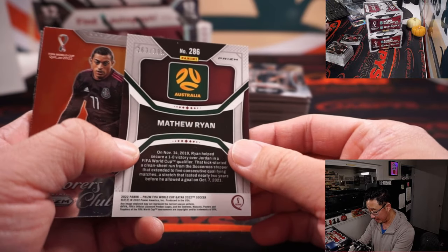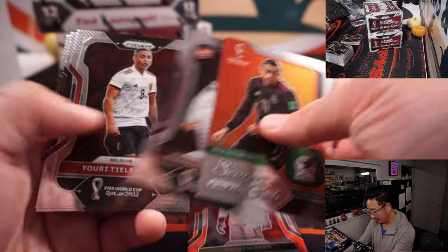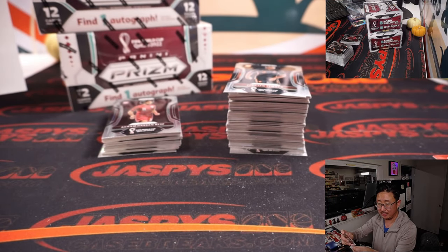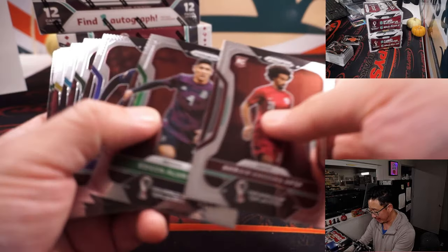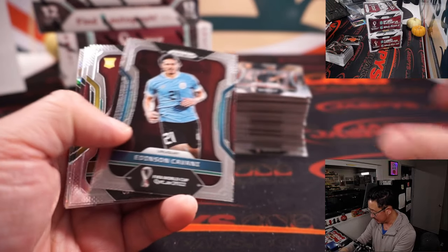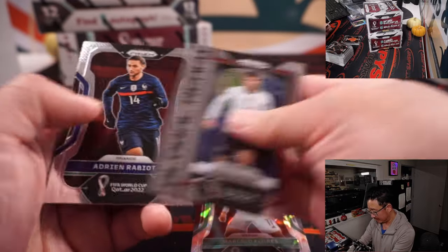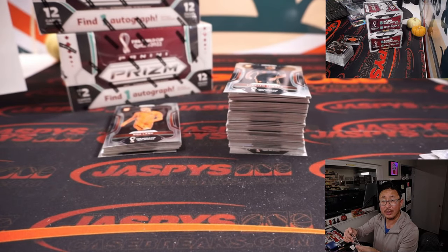There's Matthew Ryan, 263 out of 399, for Australia - Patrick Cox. And there's Marcelo Flores, cracked ice rookie, going to Joe with Mexico.